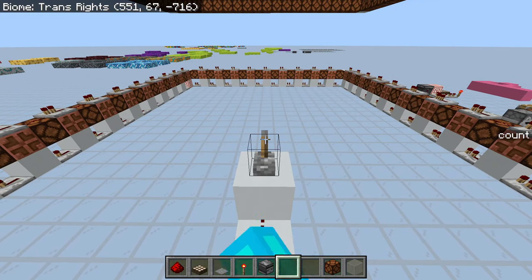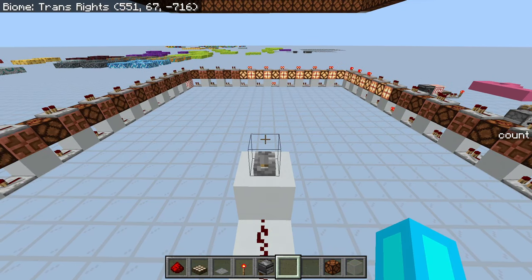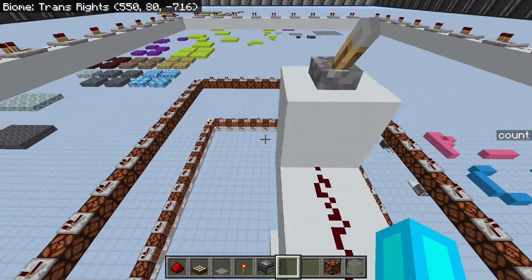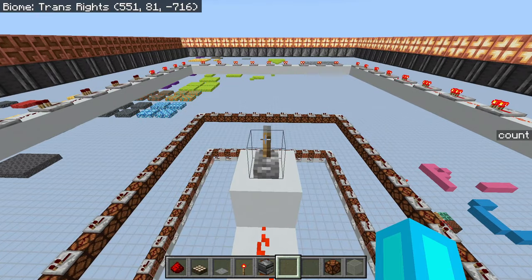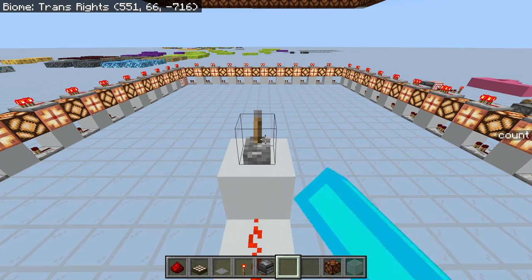It turns out that on Bedrock, copper bulbs actually have a one game tick delay. Notice how this right here is very smooth, assuming my computer is actually recording that correctly. But if we try to do it entirely with just redstone lamps, it's all choppy - does it in pairs. And same thing if we try to do it entirely with copper bulbs, does it in pairs. But by mixing them together, it ends up being a nice, smooth animation.